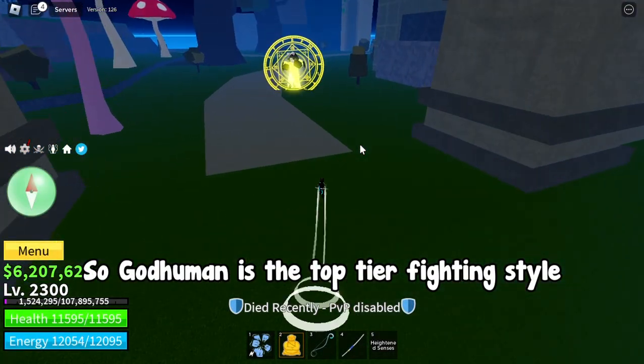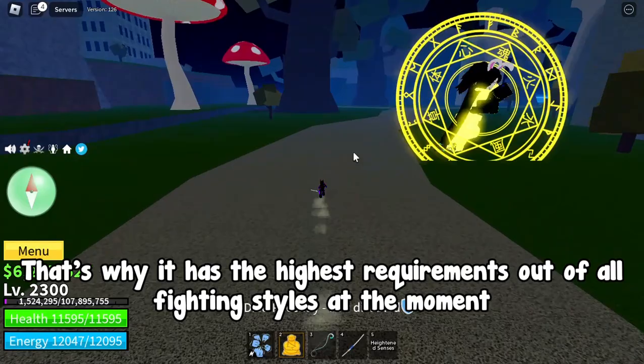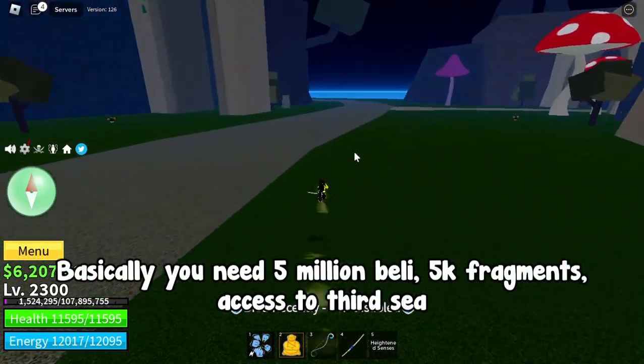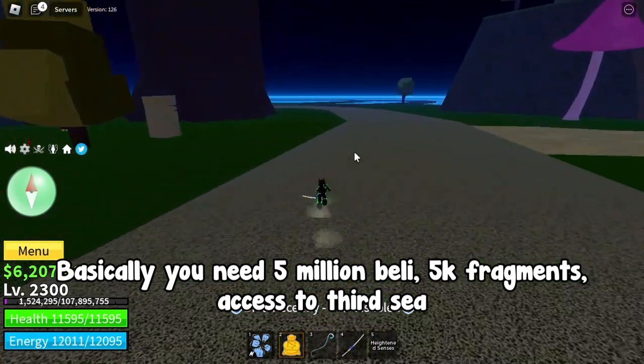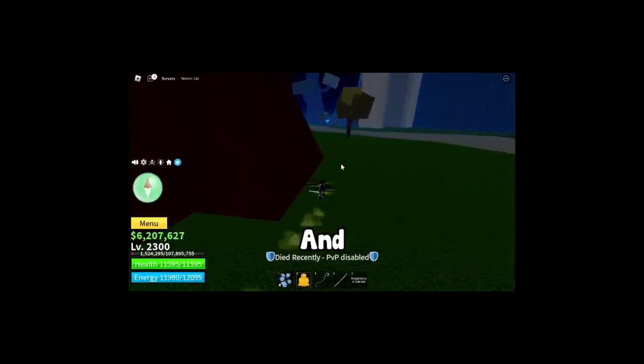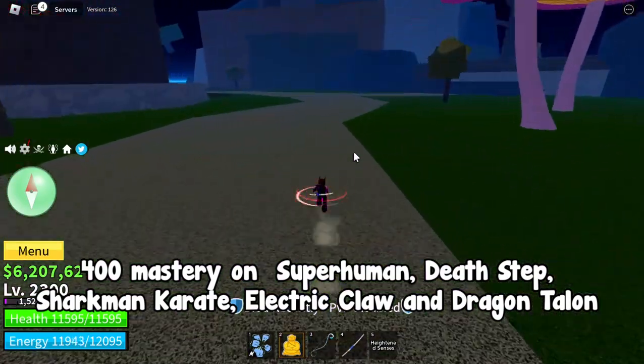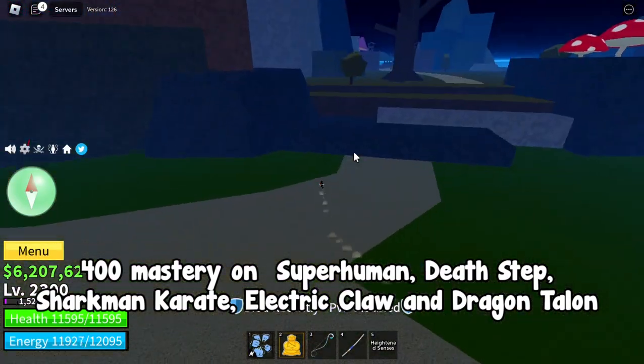God Human is the top tier fighting style, that's why it has the highest requirements out of all fighting styles at the moment. You need 5 million Peli, 5k fragments, access to the third sea, and 400 mastery on Superhuman, Death Step, Sharkman Karate, Electric Claw, and Dragon Talon.